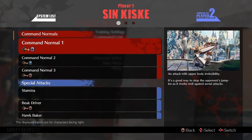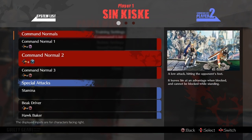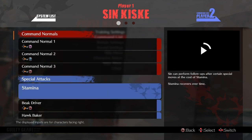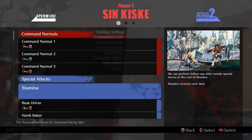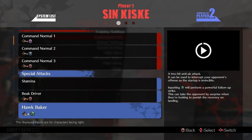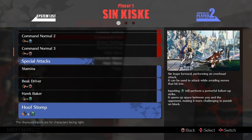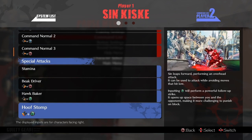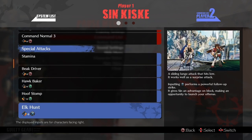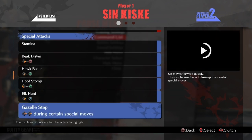Once you've mashed buttons for a while, feel free to open up the menu and check out the command list. See if there's anything you missed, see if there's any nuances or deeper understandings to unlock. Maybe there's follow-ups to their moves, maybe they have command normals, maybe they have special attacks you didn't even figure out yourself. Just go through it, scroll through it, see these inputs and do them!